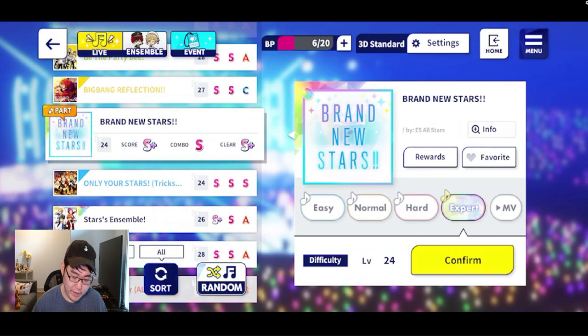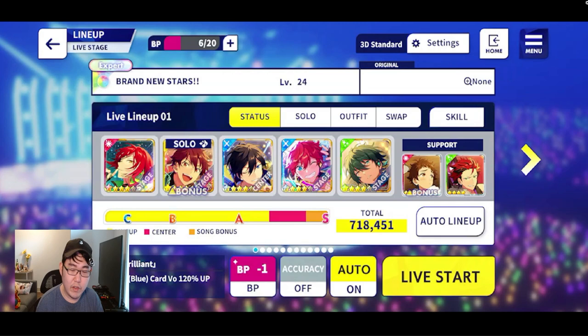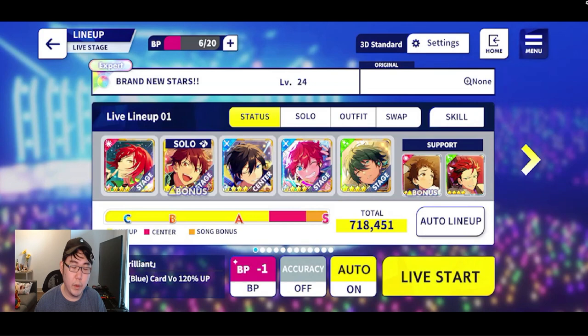I usually do rainbow songs because of my character situation — I don't have a lot of mono teams, and a lot of my five-stars are different colors. My team is blue, blue, green, yellow, red, which is literally the best combination I have. I tried other songs but they don't really have as high a total. So I choose either Brand New Stars or Ensemble Stars, since they're both rainbow and will give me honestly the same amount of score anyway. The higher your score is, the more event bonus points you get, though the difference between a high S rank and an S+ rank is only maybe 20–50 points difference. I like to be efficient, so that's why I pick these songs.